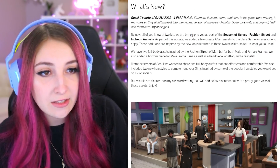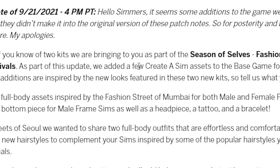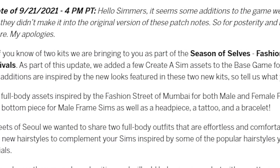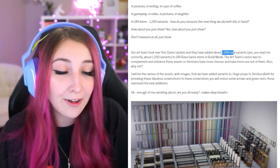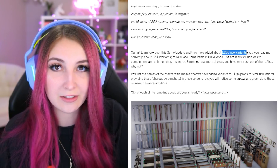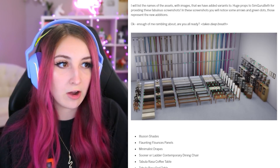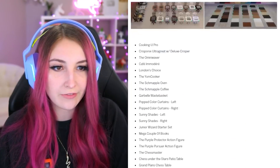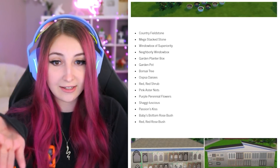They announced that two new kits are coming — both Creatisim kits. As a part of this update, they've added a few Creatisim assets to the base game. I didn't even know that. So they added about 1200 new color variants to objects, build mode, etc. They also have all the pictures of everything that's new, which is very helpful, and a list of the names of the objects.